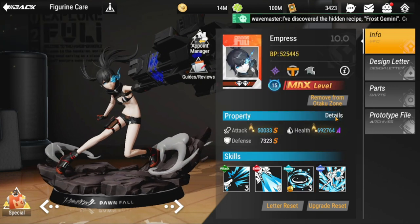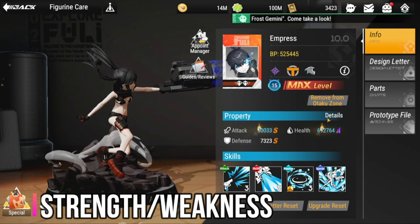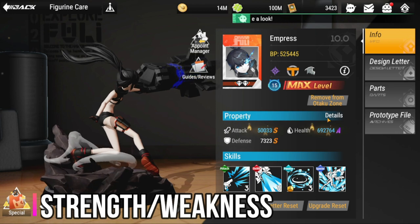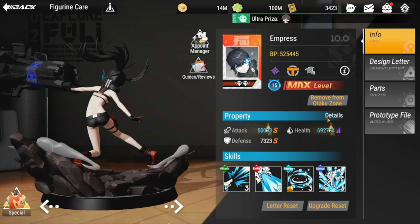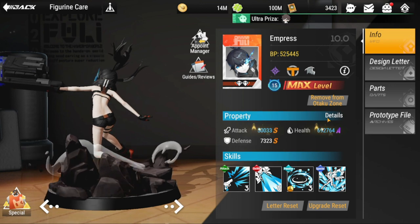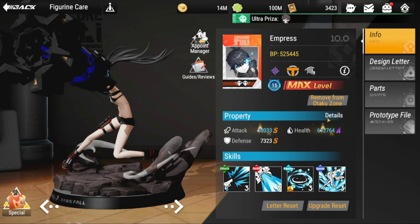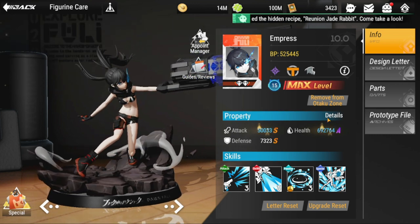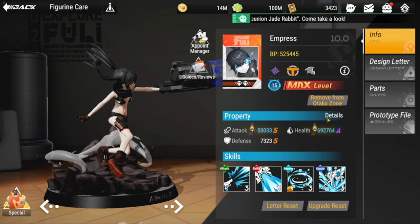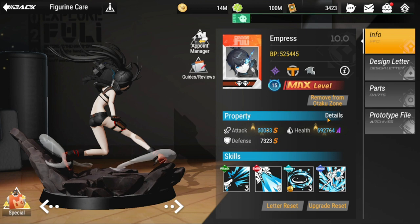Looking at her strengths and weaknesses: her strength is good damage from her ultimate, which is sometimes rare for a specialist support. Her main problem is going to be survivability — her health is a concern.